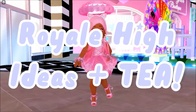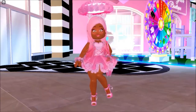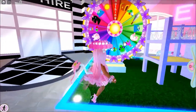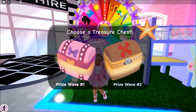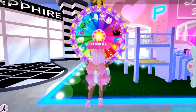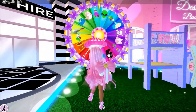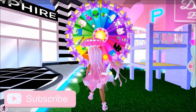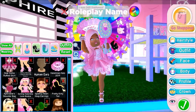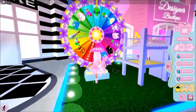Before we get into the exciting tea, I'm going to go over the Royal High ideas from the community on Twitter. But first, I'm going to spin the wheel. I'm still wishing, hoping, and dreaming for the dramatic eyelashes — when will I be granted them? So please land on the pink present... no, I got alien. Not too bad. Yesterday I landed on alien and got the magical star sparkles — I didn't know that was on the wheel. That was the first wave two wheel item I've gotten in months!